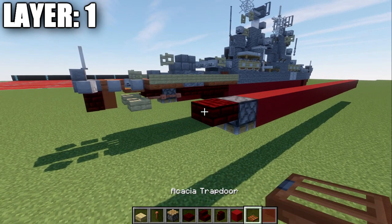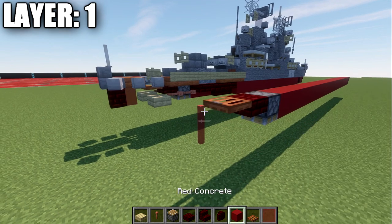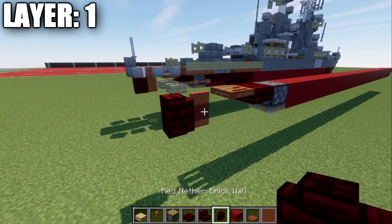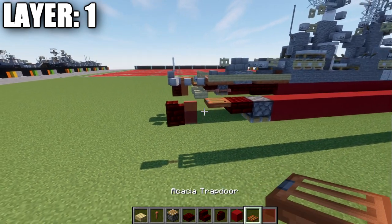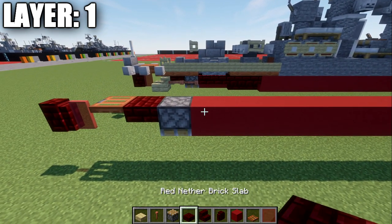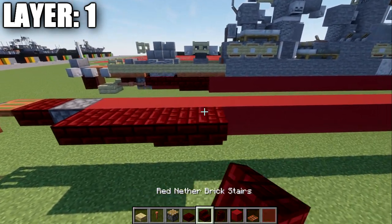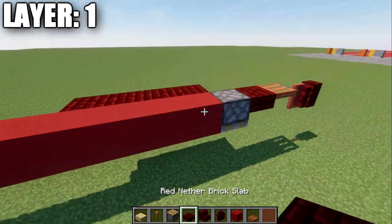We're going to place down a red nether brick top slab and then an acacia wood trapdoor. After that, place down a red stainless pane and then a red nether brick wall on the very end to make our rudder. With that done, place down a red nether brick top slab coming off the last red concrete block, followed by a second top slab forward and then two upside-down stairs. Same thing will be done on the other side.